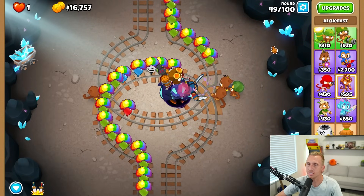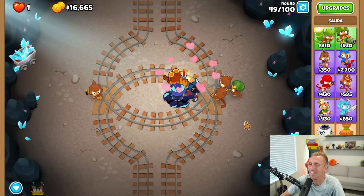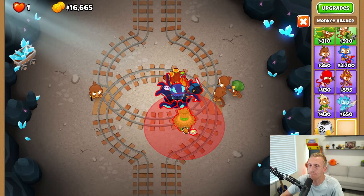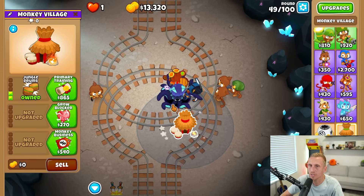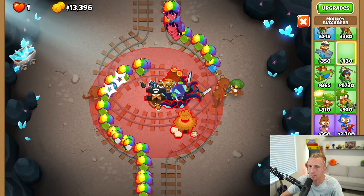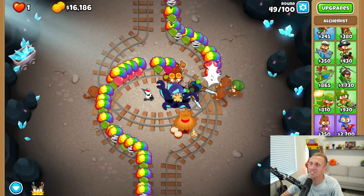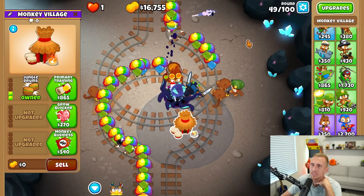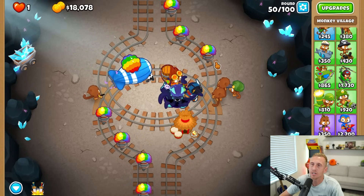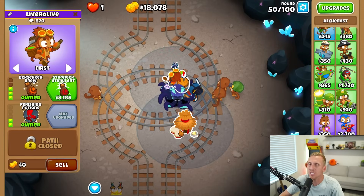What if you put like 75 of those bottom path things down and just have a total spin-a-rooney? Then you'd never have to worry and the boomerang can do all the work. I think it is time for stronger stimulant, just to be safe. We're still only halfway there. We're working out the kinks together, guys — we're definitely going to need a village for the boat later on. So maybe we can just get that now, and then I think the boat should be able to fit right there. Is that enough? It should be.